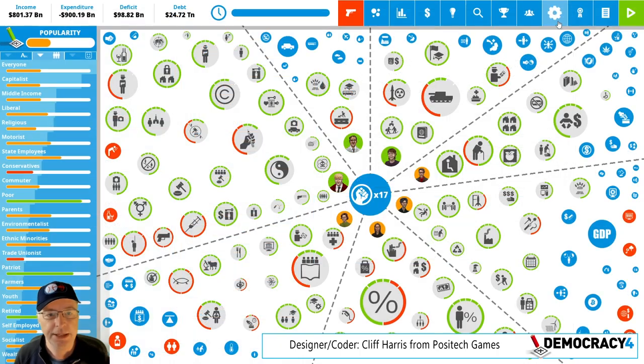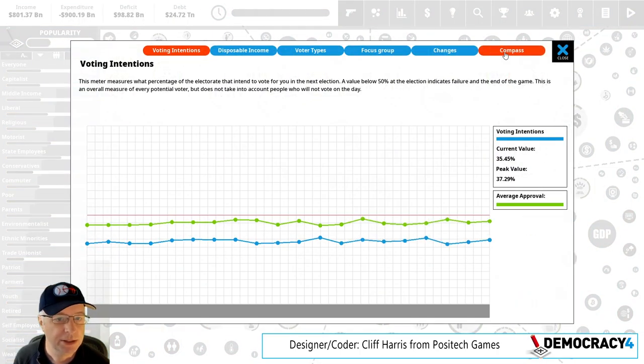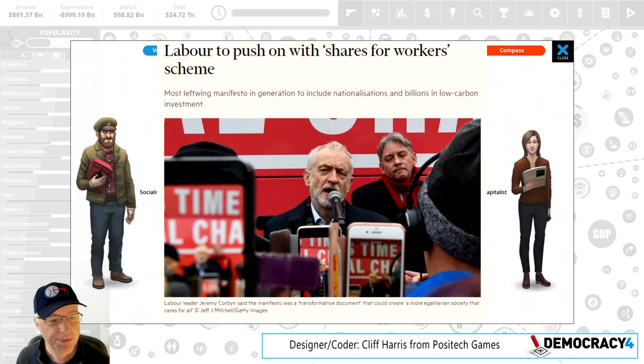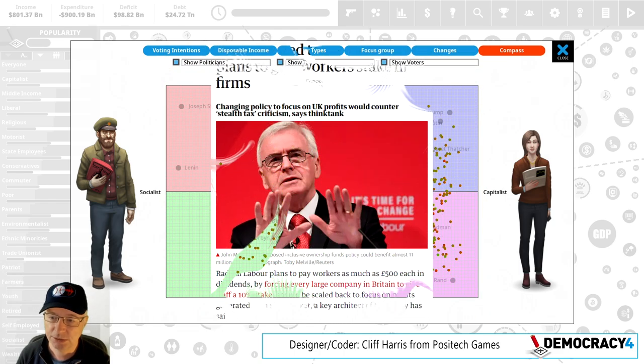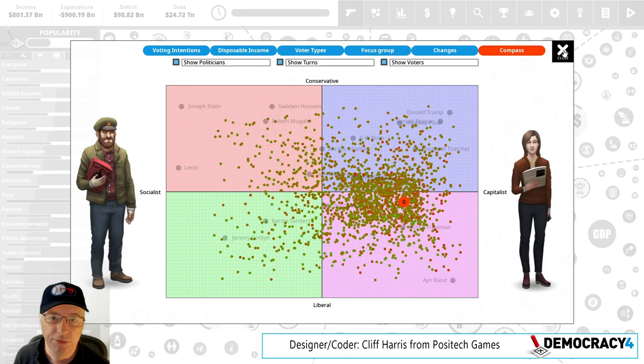The reason it's been added to the game is to have some kind of hard socialism, because on the far left we have Stalin and Lenin. Even Jeremy Corbyn — this was his chancellor's policy — and it was pointed out to me that we don't have enough policies that really go for socialism in the game, which is probably true. So that's a new one that's in there as a result of that.